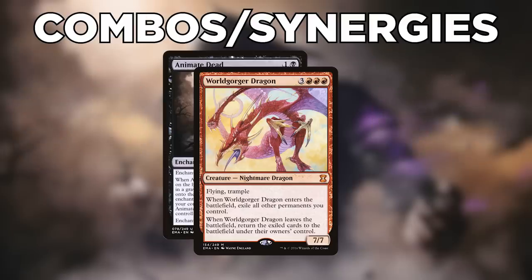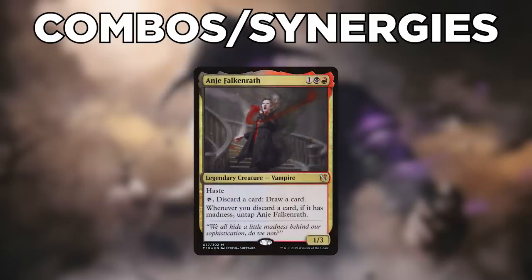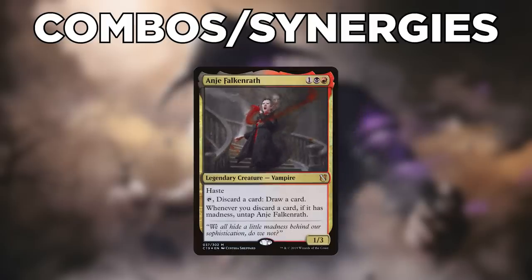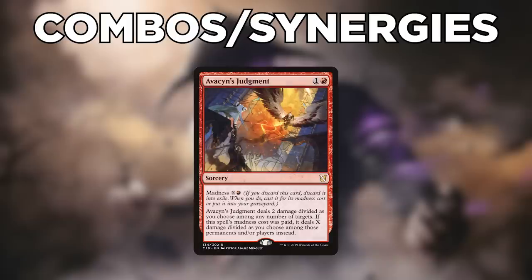Note that if you want to stop this combo — say to cast things at sorcery speed — you will need to return a different creature from a graveyard with the reanimation aura. This could be one of yours or even an opponent's. Every time our commander reenters the battlefield, she reenters untapped, and since she has haste, we can continue to rummage with her in between the dragon loop.